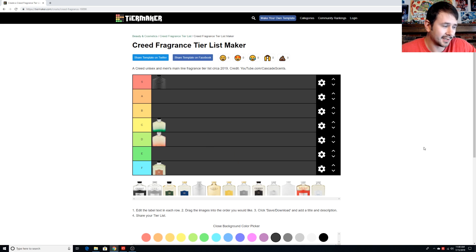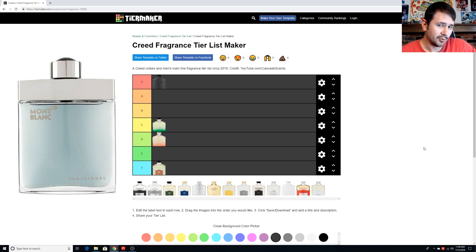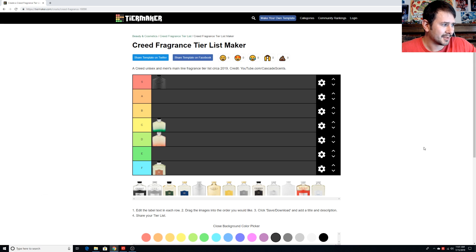And its brother, Original Santal, is going to be a D for me. I know a lot of people really like it, and I'm not going to argue that it smells good. But it has the same issue as Original Vetiver — it smells similar to Mont Blanc Individuel, which is really cheap. I'm not as big a fan of that fragrance as I am of Vetiver, so it knocks down a little further.